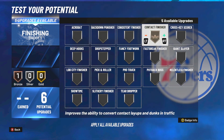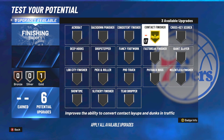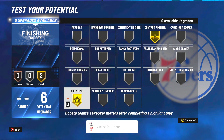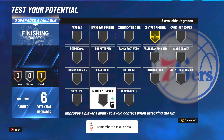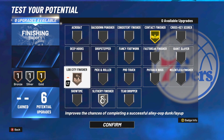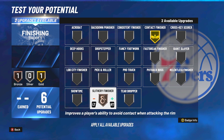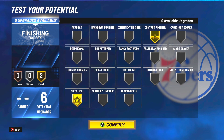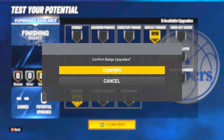For badges, I would go with gold contact finisher because your build is going to get contact dunks, and especially with slashing take you're going to be going crazy. Gold contact finisher. The next badge you want is showtime — it's going to help your teammates get so much takeover. Your build is going to get contact dunks, it's just going to be crazy. I will go with max showtime just so everybody eats — everybody eats with this. So you want to go with gold showtime.